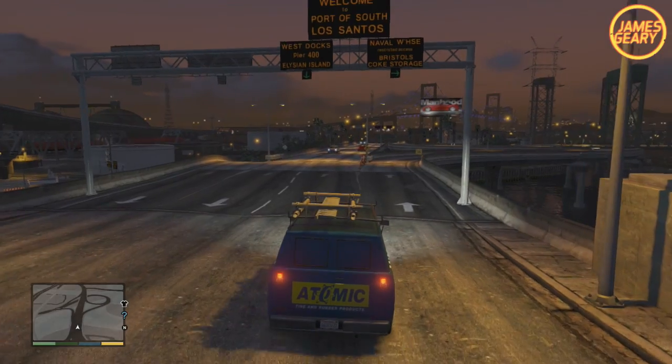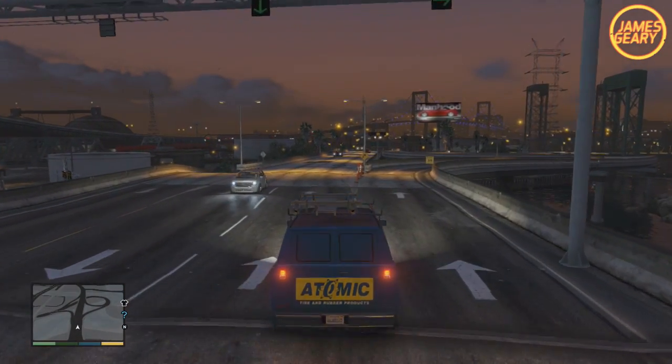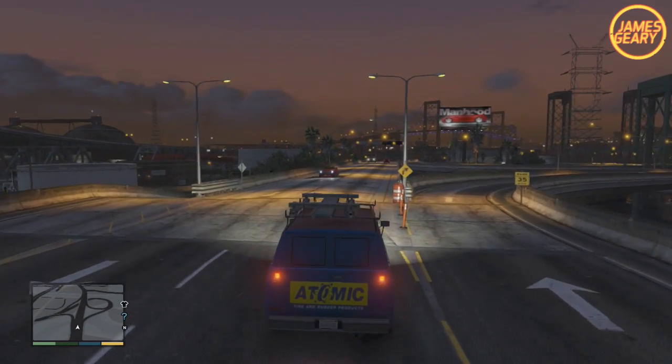Like I said, it helps to drive over there in a van to increase the probability of the van spawning. If you don't see it, just drive down and drive back. Very cool van, unique decals — I never see it driving around. Pretty rare.